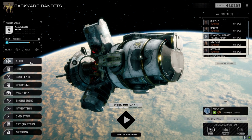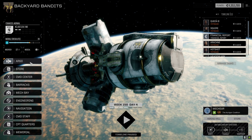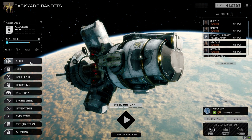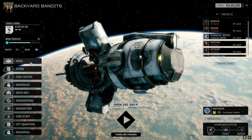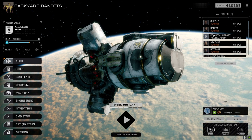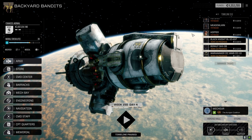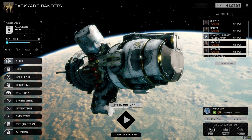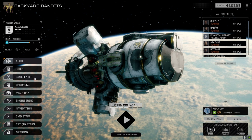Hey everybody, welcome back to the channel and another episode of Backyard Bandits. We've upgraded to 1.7.10 and there's a bunch of bug fixes, some mech changes, and a new cab file downloaded. Hopefully there's some other mech models - I know they swapped some of them out. We're four days before the end of the month, we've got our second lance ready to go. We're going to jump in with one more mission and then update the mechs. If we can get another mission in before the financial report, that'll give us way more C-bills to work with next month, so we're going to go to the command center.